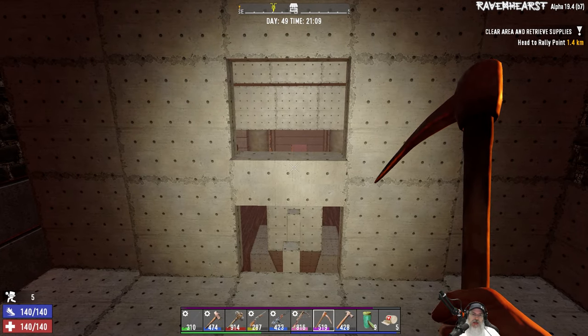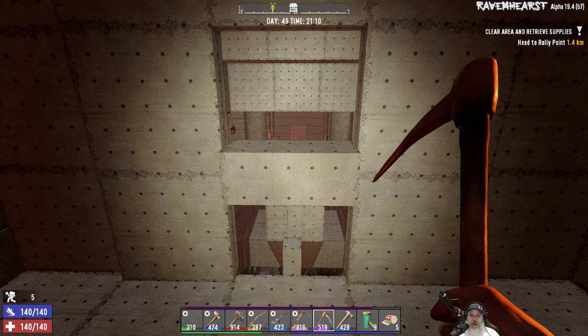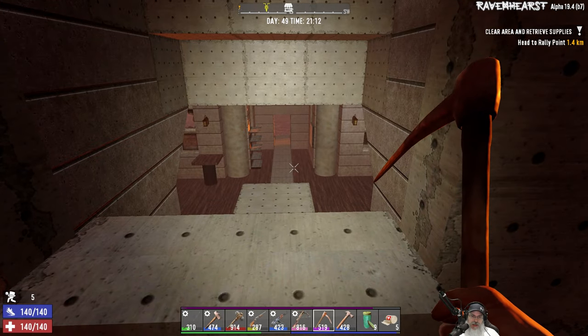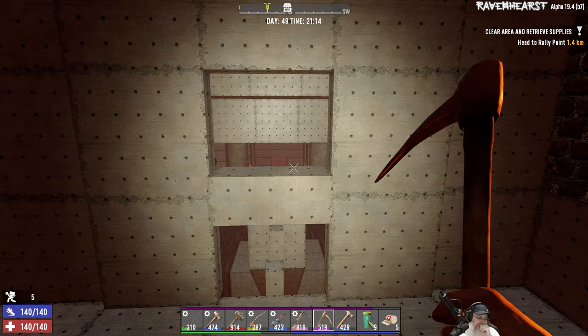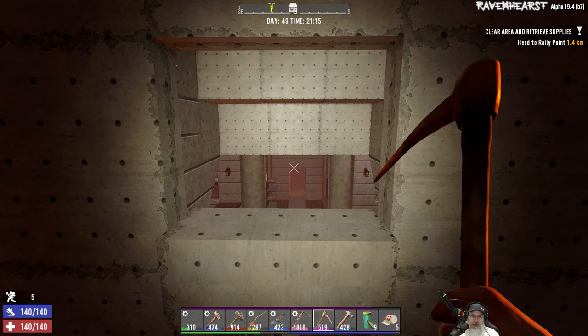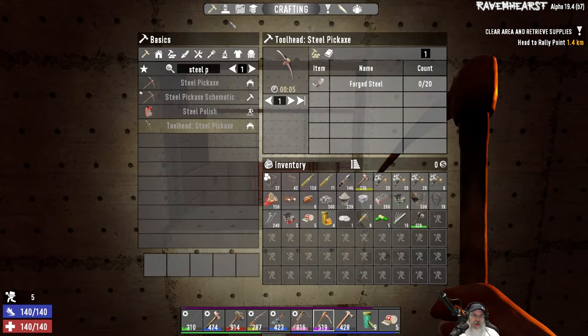In addition to mining off-camera, I took a trip to the desert because I needed more aloe for bandages. I've also been working on the garden — I've replanted it a couple of times and it's growing. We're starting to get a lot of good crops, which is great. Other than that, just mining like crazy.